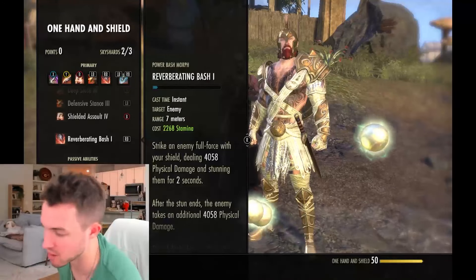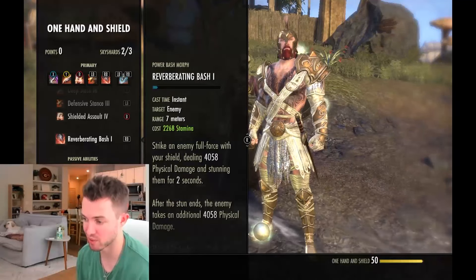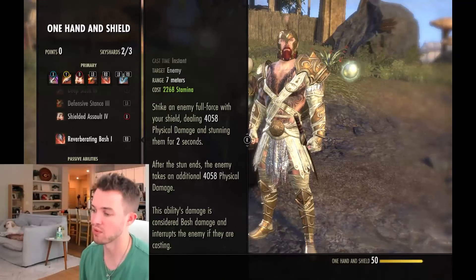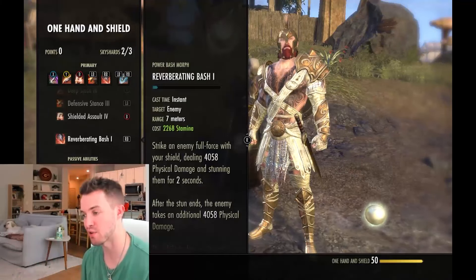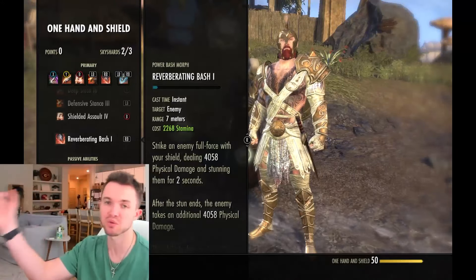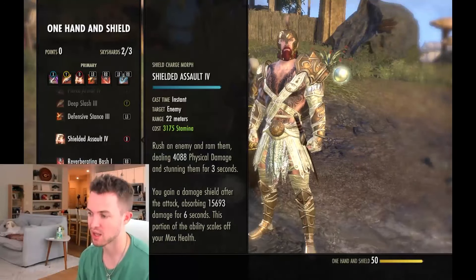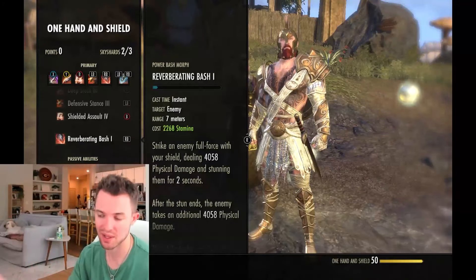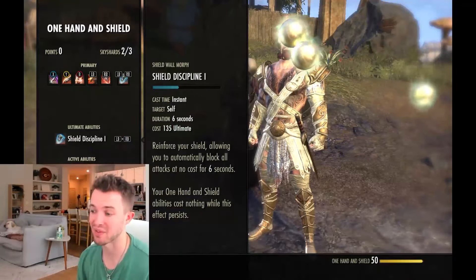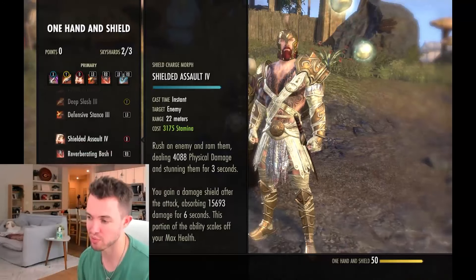The last ability is Reverberating Bash — strike an enemy with your shield for about 4k physical damage and stun them. I chose this morph over the other, which deals slightly more damage and reduces the next bash cost, specifically because of the stun. So we've got Shielded Assault as a stun and Reverberating Bash as a stun — solid CC. We've got taunt, shielding, survivability, a gap closer, and every time the bash goes off it's like a Tri-Stat Potion from a survivability standpoint. Pretty great.